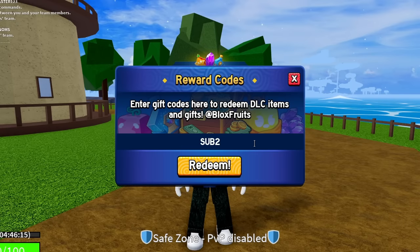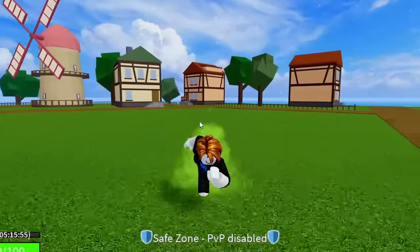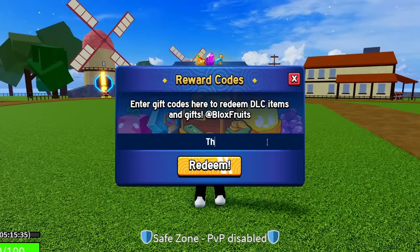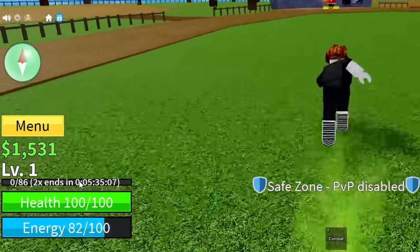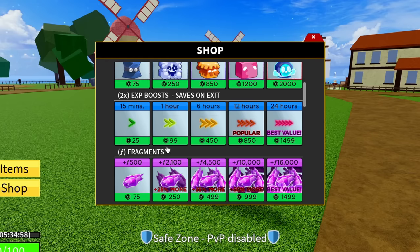Redeem SUB2GAMERROBOT_EXP1 — we should be getting an EXP2 version soon. After that, redeem FUDD10_V2, the second version of the FUDD10 troll code. Then redeem THEGREATACE — T-H-E-G-R-E-A-T-A-C-E. This is an older code but still working, giving 20 minutes of 2x EXP. I'm now at 5 hours and 40 minutes — basically 6 hours of 2x EXP, which is around 450 Robux worth for completely free.